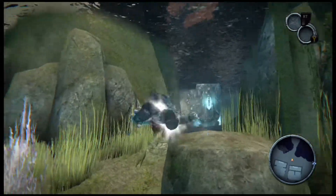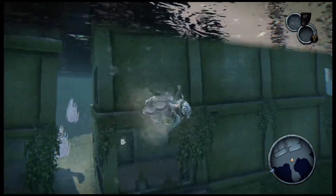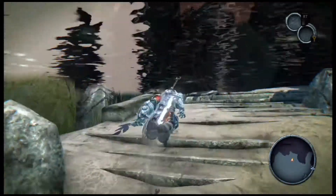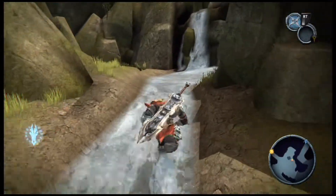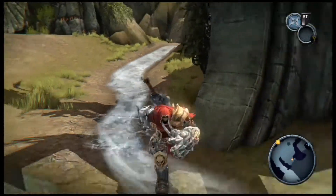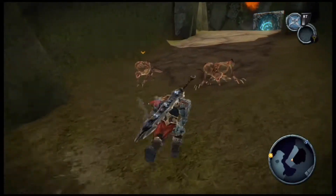Now we want to head over here and we're gonna hit this crystal platform switch, and that's gonna rise to the top of the water and allow us to hop across to this gap. I think we might have just gotten everything we possibly can at the moment, aside from what that switch is gonna raise. There's also a vulgar location in here but I'm not gonna check that out. I should look at the mini map more - I'm not paying attention to it, I'm just enjoying the environment.